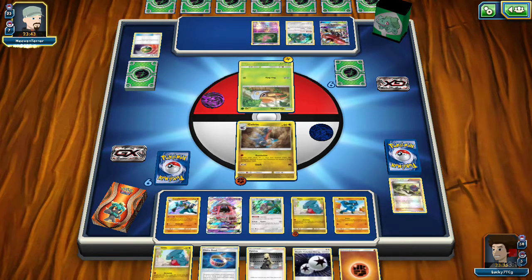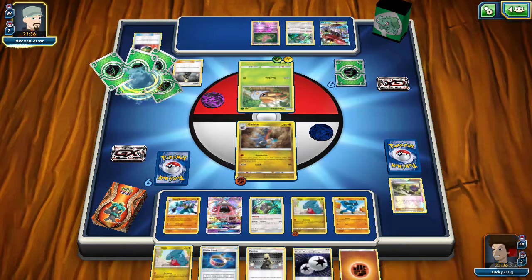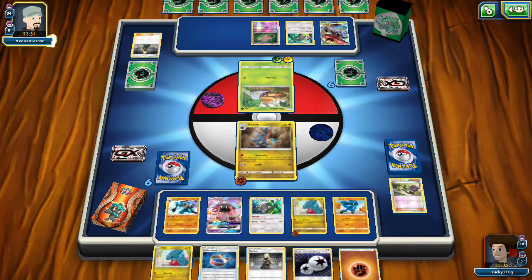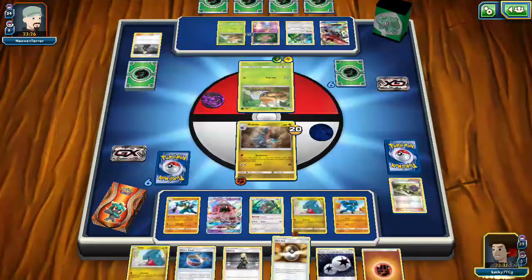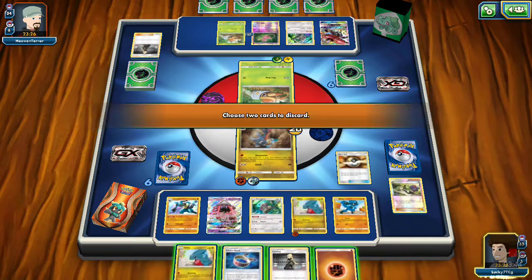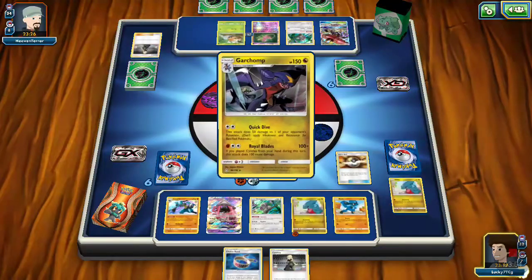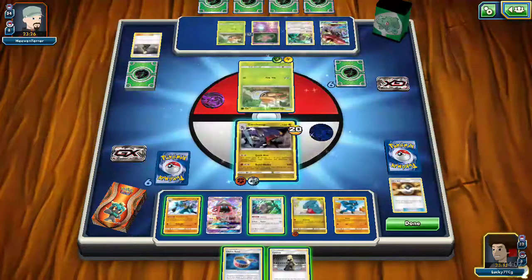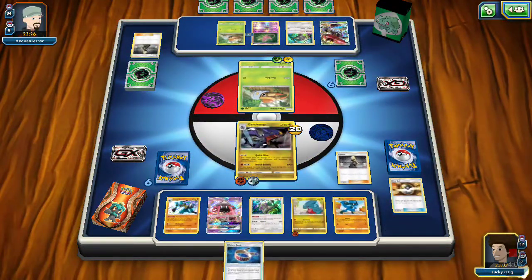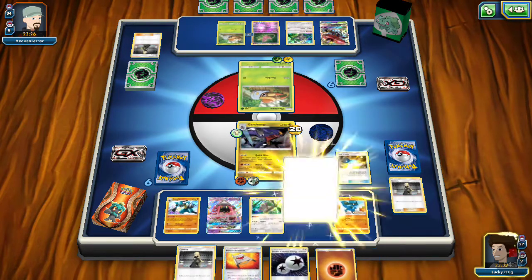It looks like he's trying to get Tapu Bulu into the active spot. He does have a Grass Energy and a Cynthia, but he's not going to get Bulu active yet — he'll have to get Strong Charge going and attach some energy. Looks like he's getting another Grubbin and using Vine Grip, which is not great for him. So we're going to use Ultra Ball, discard this energy and the Gible to search for a Garchomp. We have Rare Candy Garchomp and we can use Cynthia next turn. With Tapu Bulu, we don't have to worry about Choice Band or two-shotting it.